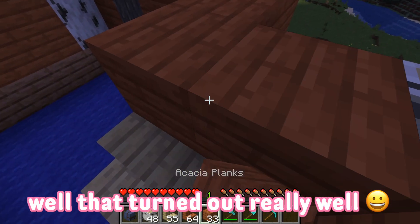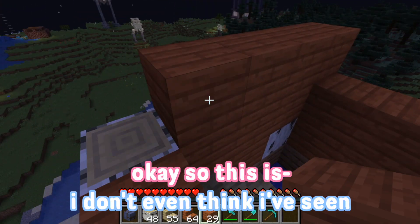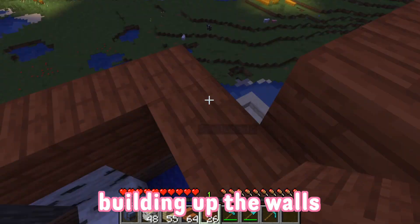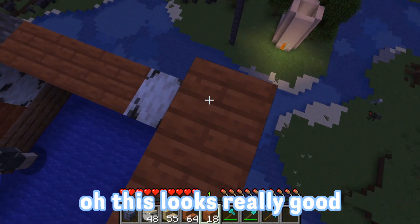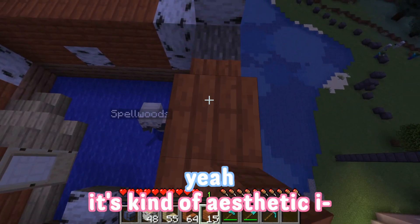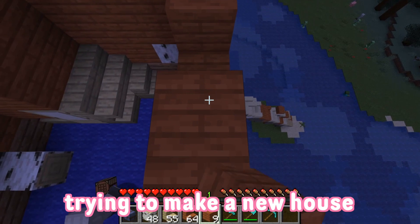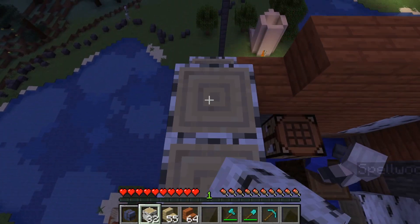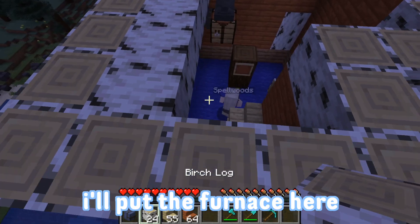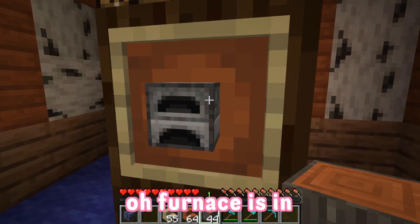Well, that turned out really well! I don't even think I've seen the inside of the house yet. Building up the walls — oh yeah, that looks good. This looks really good, it's kind of aesthetic. I thought I'd throw in some patterns. Tip to anybody trying to make a new house: patterns are the way to go. It's like artwork.